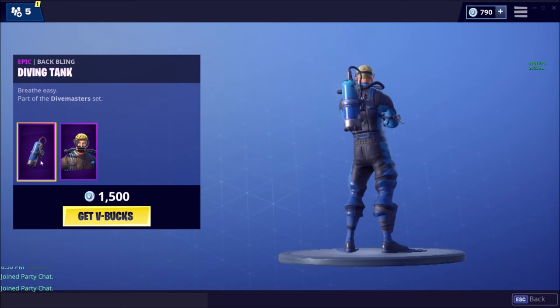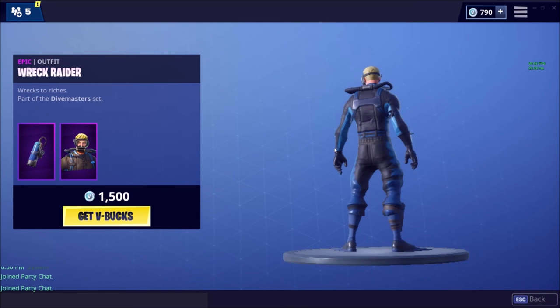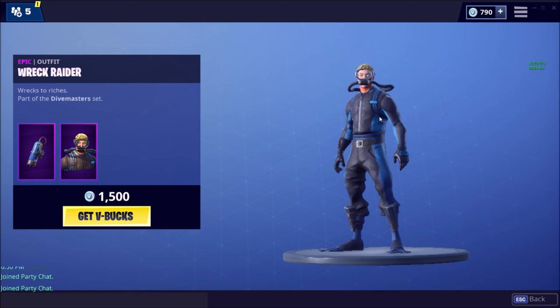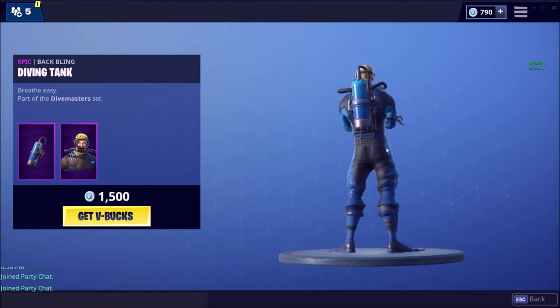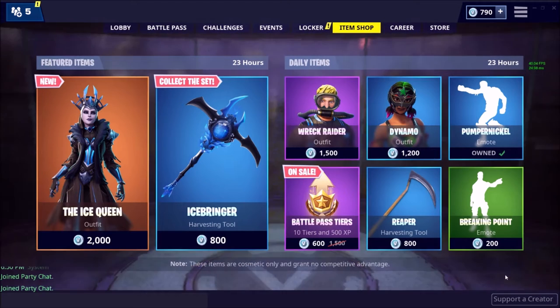Next is the Wreck Raider, an epic outfit for the Divemaster set. I actually like it a lot. Maybe not the best purple, but it's okay. Usually purples change from the default skin, but this one still has a default skin in it. And then they have the epic back bling for the epic skin called the Diving Tank, also in the Divemaster set. I like that a lot — it looks like a shark. That's pretty good. It may make it an epic.